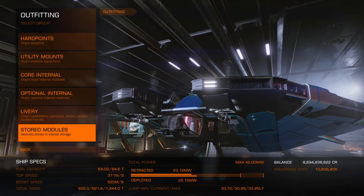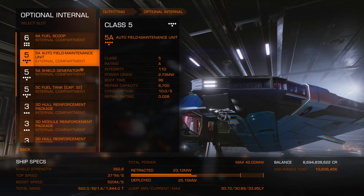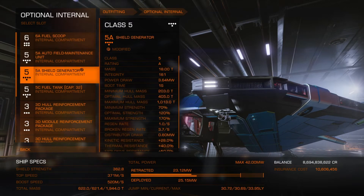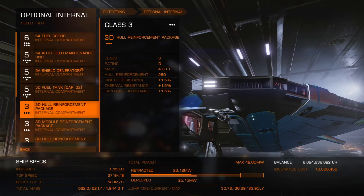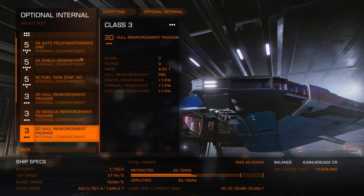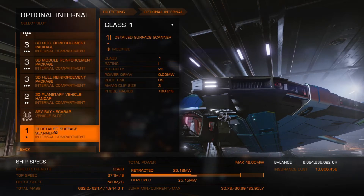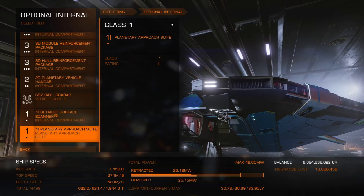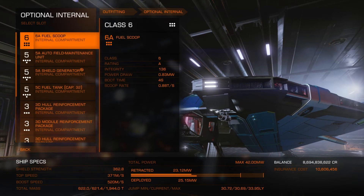For my optional internals, at the moment I have a fuel scoop, fuel maintenance unit, shield generator, fuel tank, a hull reinforcement package, a module reinforcement package, another hull reinforcement package, planetary hangar, scarab, detail surface scanner, and planetary approach suite for landing on planets.